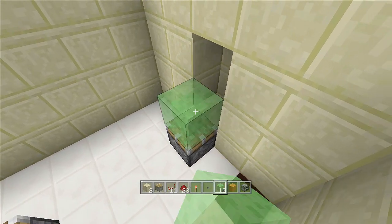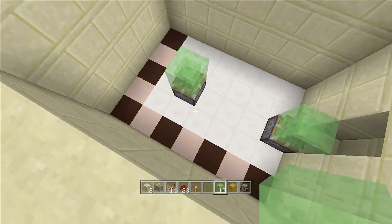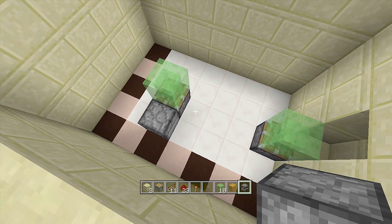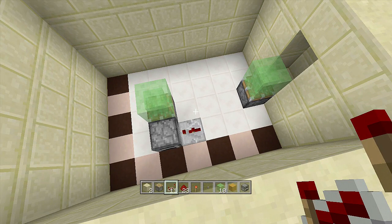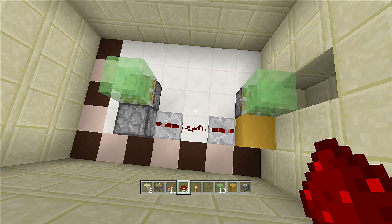Next, break the two blocks in front of each sticky piston because slime blocks will be going on top of them. Take out your slime blocks and place one here and one here for now — there will be a total of nine eventually, but just one each for now. Starting on the redstone: take out your immovable object and place it next to the sticky piston, then face a repeater into that immovable object on two ticks. Place another repeater going the other way on two ticks with a block in front of it, and connect these two repeaters together with redstone.